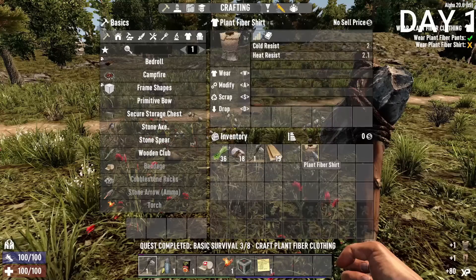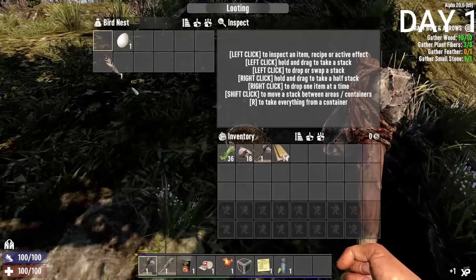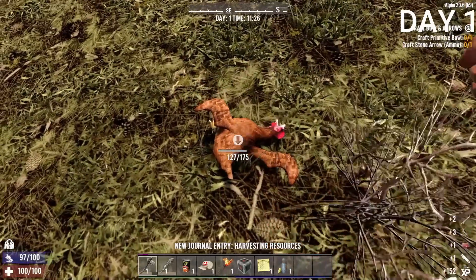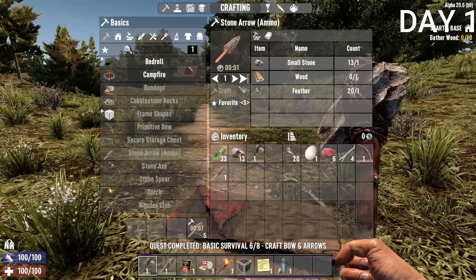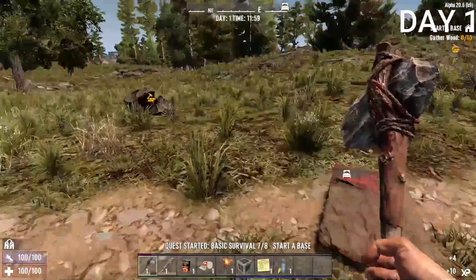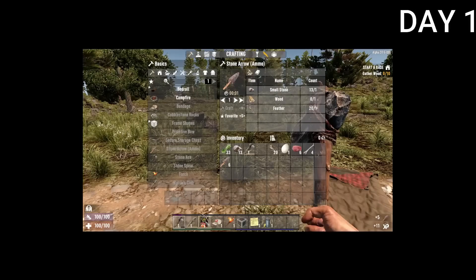With the plant fibers I collected, I crafted some clothing — pretty terrible, but better than nothing. I also crafted a wooden club to beat zombies down with, and smacked a chicken since I was going to need food. I crafted a bow and some arrows, which is useful for taking out zombies at range and hunting animals that would run away if I got too close — and it was also part of the quest, so three birds, one stone.